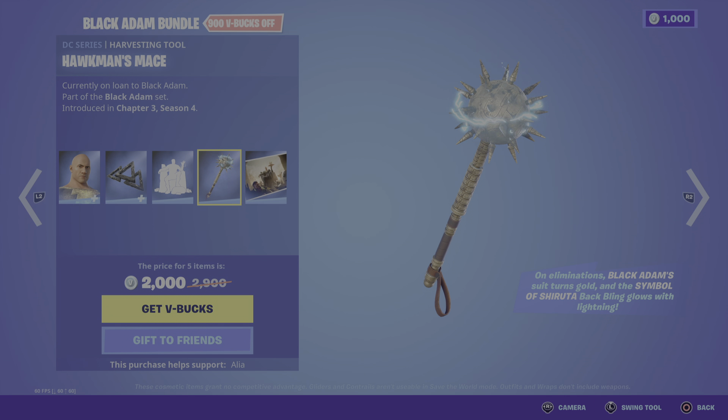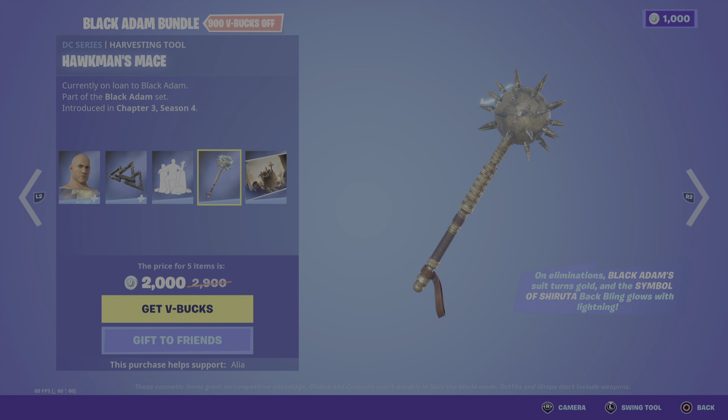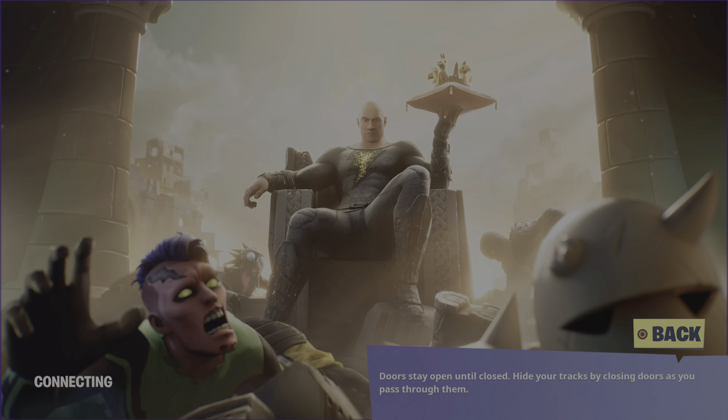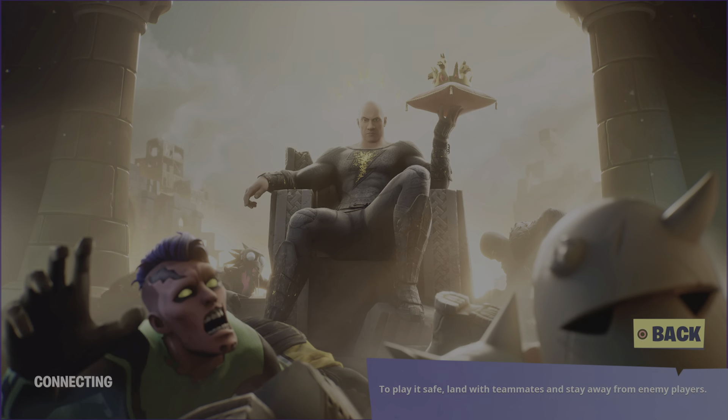Moving on to the harvesting tool - I'm so excited - we have Hawkman's Mace, currently on loan to Black Adam. And last but not least we have to have an exclusive loading screen - 'The Hierarchy of Power Just Changed.' Look at him, he's got a Vic Royale - I'm going to be trying to get a Crown Royale with this skin. We've got the Snap skin there, the superhero skin.